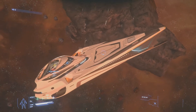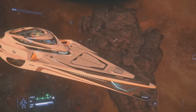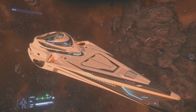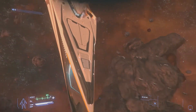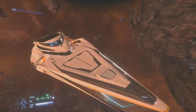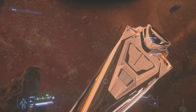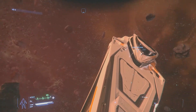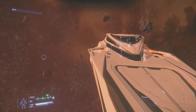Hello everybody, it's me, Alex, or the Monkeypickler. Today we're in the 3.62 PTU looking at the 890 Jump in Star Citizen. This is by far the largest ship currently in Star Citizen, at over 200 meters long. So this is going to be a long video. If you don't know about Star Citizen, it's a space sim game currently in development, currently in alpha 3.62.